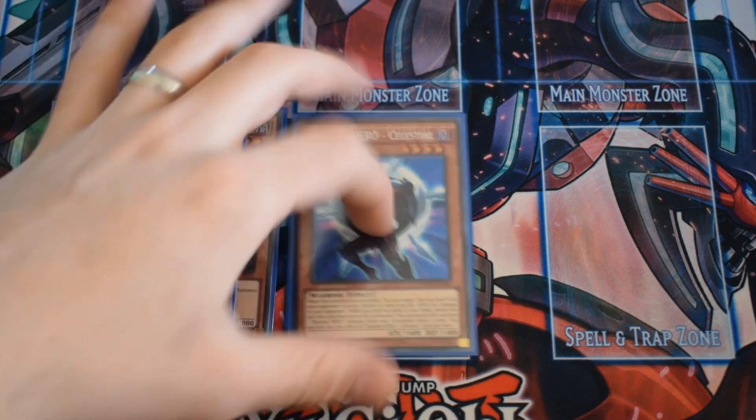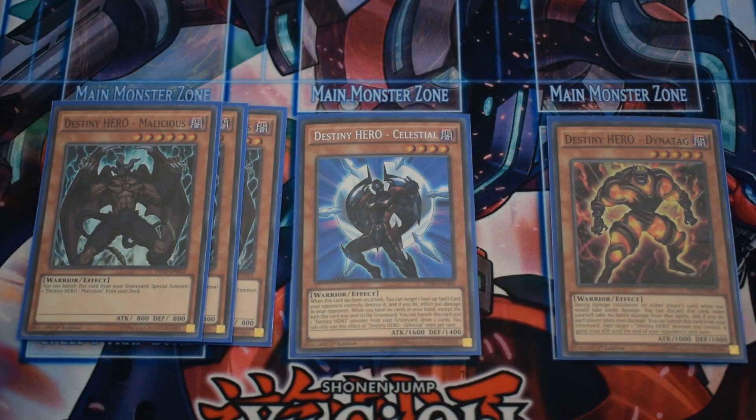Next we have Celestial and Dynatag — basically just names for Fusion Destiny but they have decent effects. Celestial, when he attacks, can destroy one face-up spell card your opponent controls and inflict 500 damage. His second effect is better: while you have no cards in hand and this card is in the graveyard, you can banish it and one other Destiny Hero monster to draw 2 cards — but not the same turn it was sent to the graveyard. Dynatag is basically a battle trap: when you take battle damage you can discard it and both players lose 1000 life points. You can also banish it to increase the attack of a Destiny Hero monster by 1000 points until the end of your opponent's next turn.